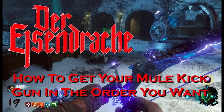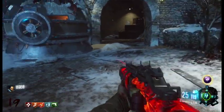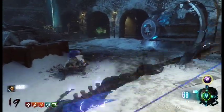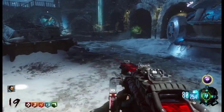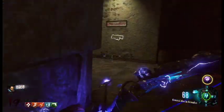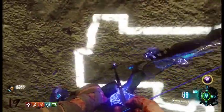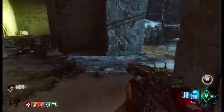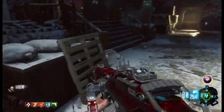Hello everybody, it's Scott here with a new video on how to get your gun placement in the right order. I really like to have it where my third Mule Kick gun goes right back to my bow and drives me back. I've tried doing different tricks with Pack-a-Punch and none of it worked, so I'm going to show you the one way I found to do this.